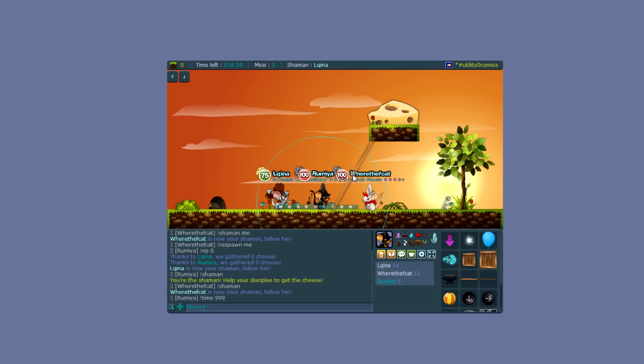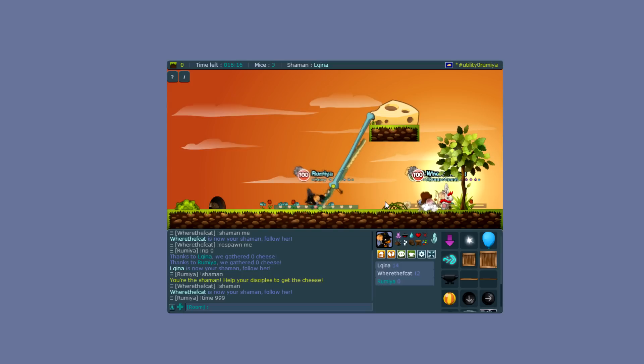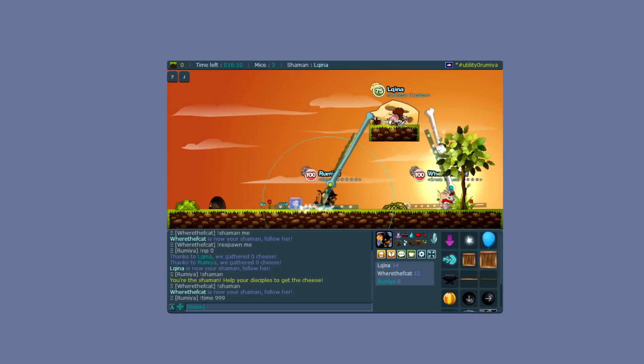Then instead of spawning a normal plank we spawn a ghost plank. Mice can still go through, then we place a second plank a little further up and we can go up without any problems. This is where the small box comes in handy.